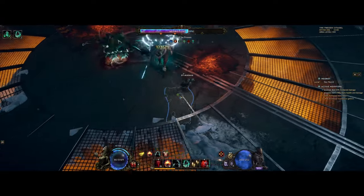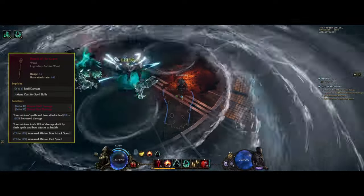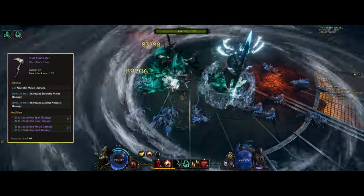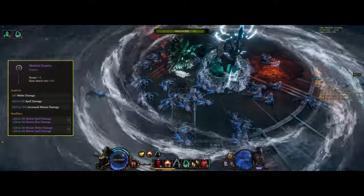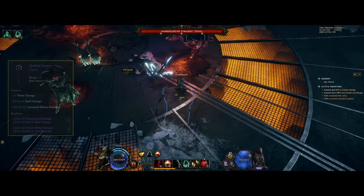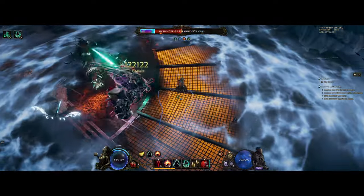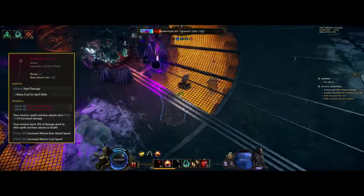For our weapon we're using Reach of the Grave with added minion spell damage as a legendary potential. If you don't have one with the added flat on it, a Soul Harvest base is a great alternative — you get minion necrotic damage from this and can also get double spell damage to minions. For a Scepter, use a Skeletal Scepter base which gives increased minion damage from the base alone, and you can use double minion spell damage as a suffix. For Wands, go for an Ivory Wand for ward retention — you get one suffix with minion spell damage and can go for some extra necrotic penetration. With Reach of the Grave, the extra leech is a nice addition; you also get some increased spell damage and cast speed.